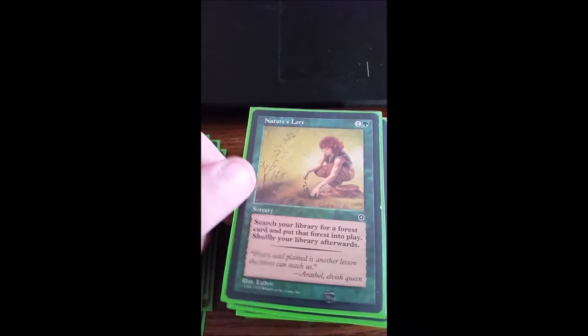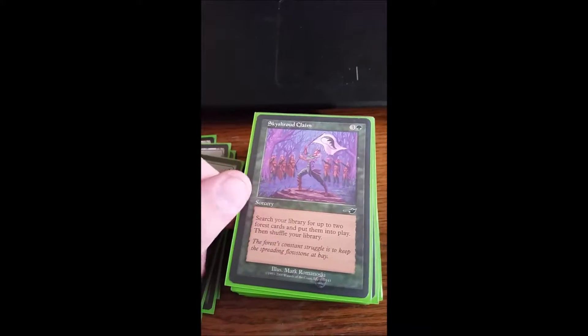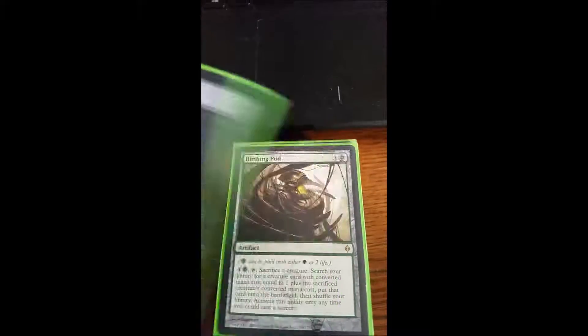Moving on to the non-creature spells: we have Nature's Lore to get a Forest and put it into play, Kodama's Reach obviously, and Skyshroud Claim to fetch two Forests and put them into play.